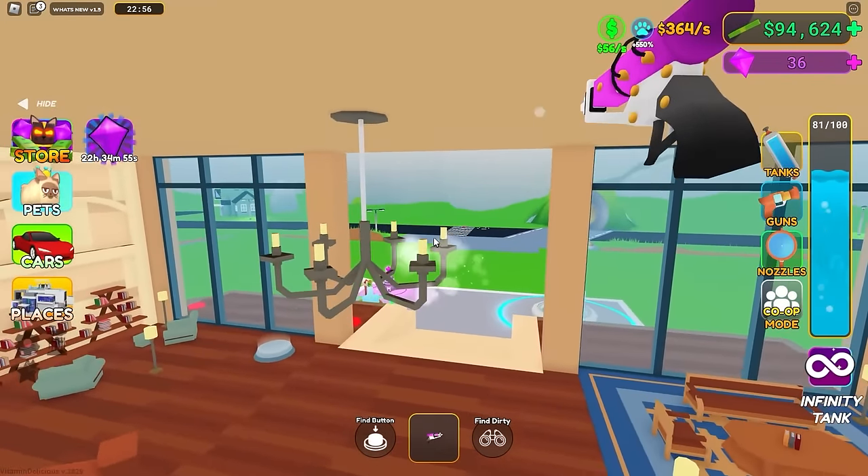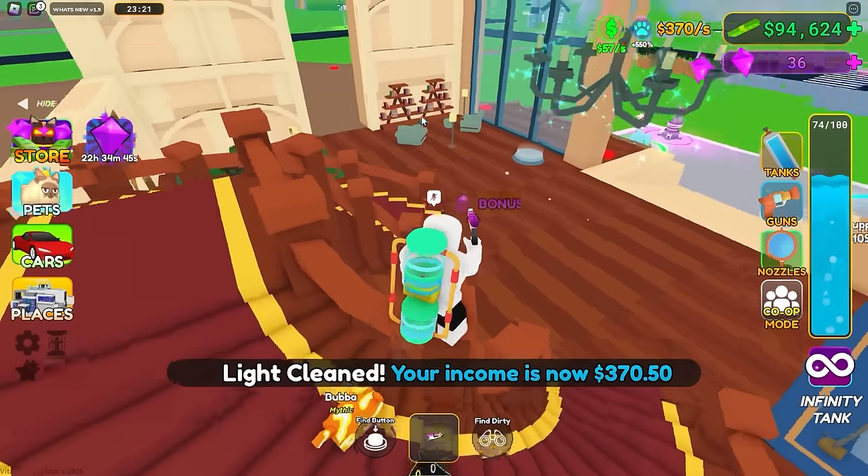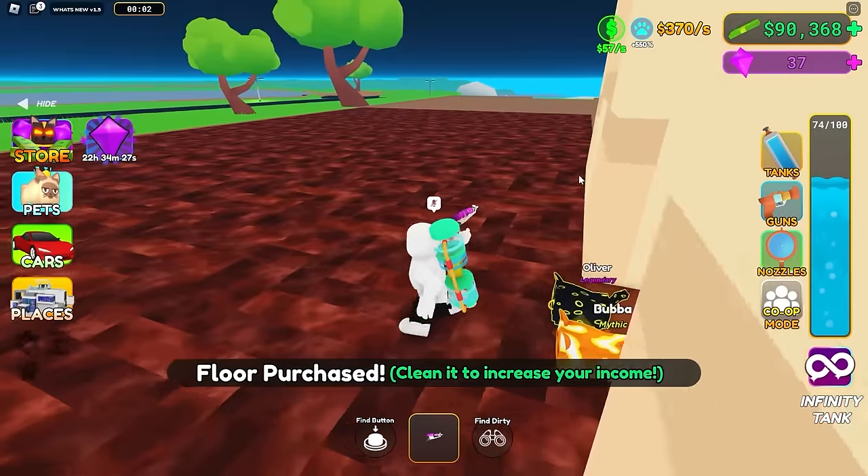That candle is a little dirty. Can I jump onto the chandelier? The only way I can get the top of these candles is by jumping like this - wait, if I zoom out I can kind of hit it! Oh my gosh, just got it blue.